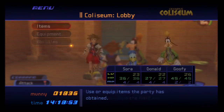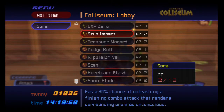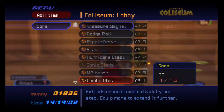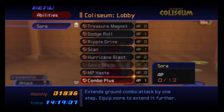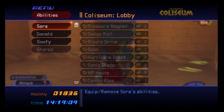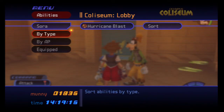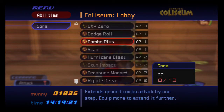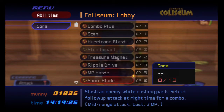There we go. We still have three ability points for Sora, so let's go ahead and put on Treasure Magnet and Combo Plus. There should be a way to sort. By AP. There we go. I like having it like this — that way we have all the 1 APs at the top, then the 2s and 3s. That's just the way I like to do it. You can also do it other ways, obviously.